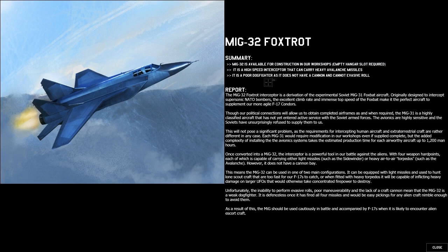We have just researched the MiG-32 Foxtrot. The MiG-32 is available for construction in our workshops, and an empty hangar slot is required. It is a high speed interceptor that can carry heavy avalanche missiles. It is a poor dogfighter as it does not have a cannon and cannot evasive roll.